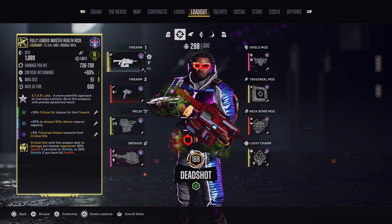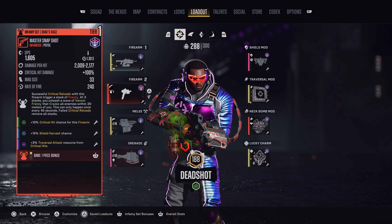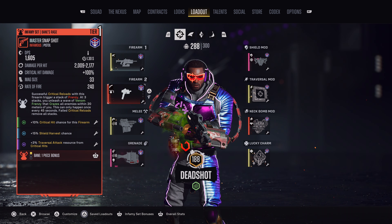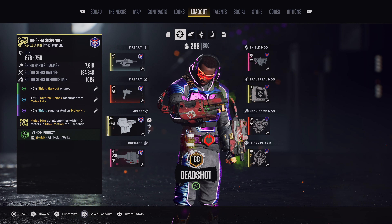In the Firearm 2 slot we are using the Snapshot Pistol, which is a piece of the Bane Tier 1 set. We are only using it for the set bonus which ensures we never run out of grenade ammo. For the melee, we are using the Great Suspender, which is one of the core items of this build.